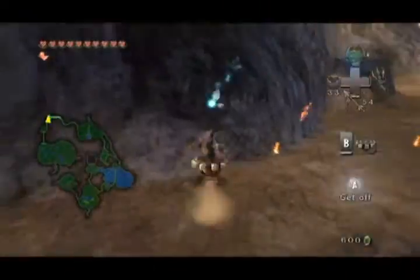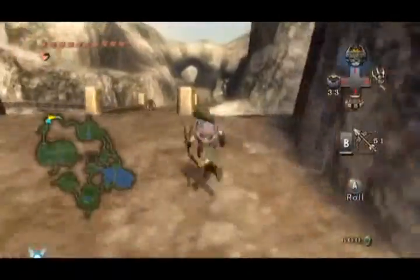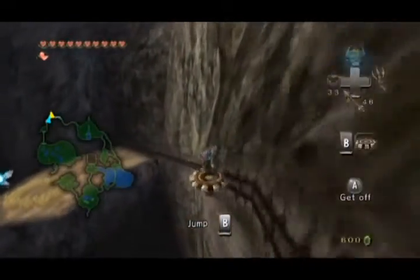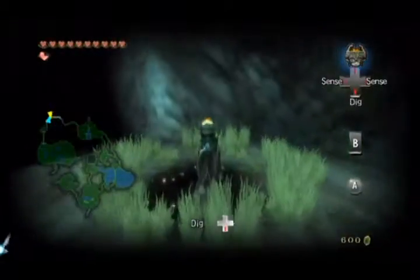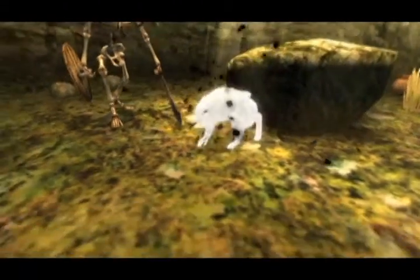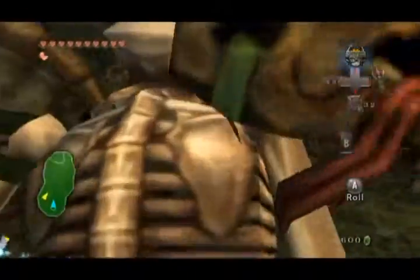Going up here will lead us to the next little track. If you're wondering why I'm not using Epona, it's because I still can't find any of those stupid horse grasses easily — probably missing them, but it's not bothering me. This is where the other track is and we have a bit more of a challenge for this piece, but it's not too difficult. What you want to do is transform into a wolf and then dig.